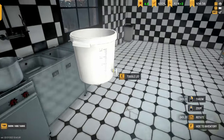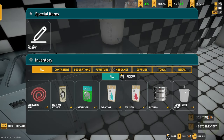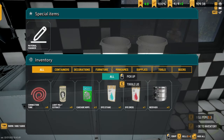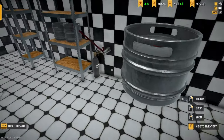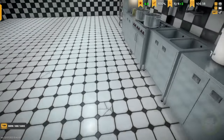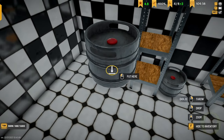I might actually grab a fermentation bucket - throw him down there. Grab the other fermentation bucket and throw him down there. And we're going to have two more kegs - I'll throw a keg down there, and I might throw another keg down there.